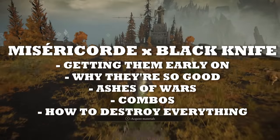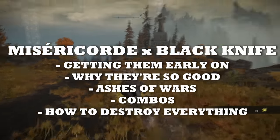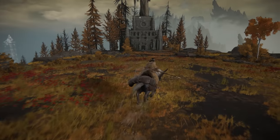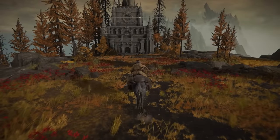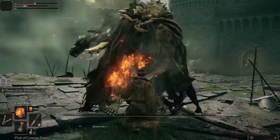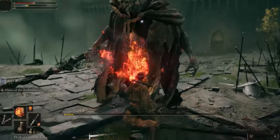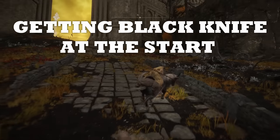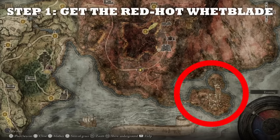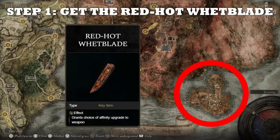You can actually get the Black Knife before the Misericorde, even though the Misericorde is in Limgrave and the Black Knife is all the way in the Altus Plateau region. The Misericorde is locked behind Margit in Stormveil. First, go to the Red Mane Castle in Caelid — ignore all the mobs and run through — and pick up the Red-Hot Whetblade. It's very important to do this before going to Altus Plateau for the Black Knife, because otherwise you'd have to defeat Radahn to get another chance at obtaining this whetblade.